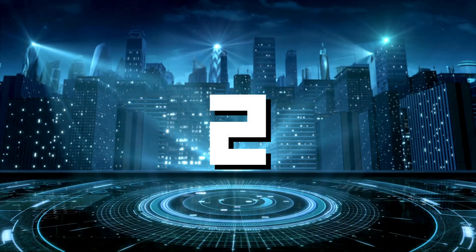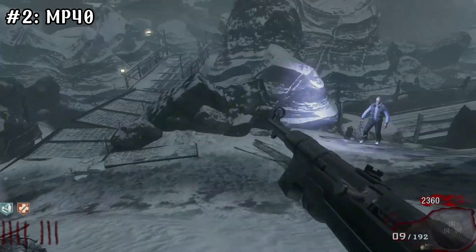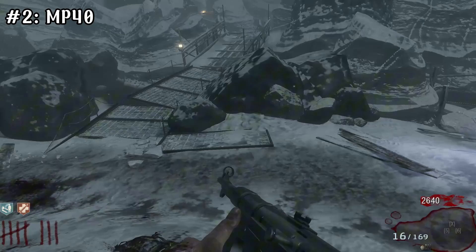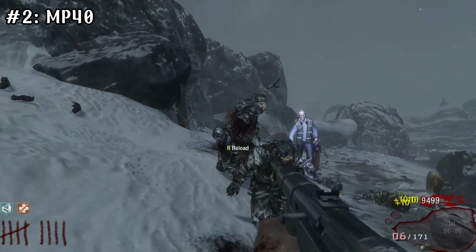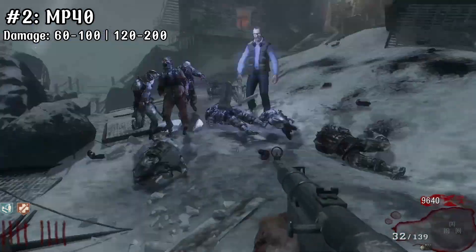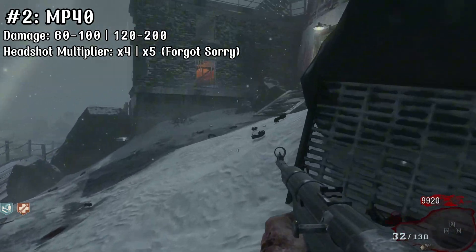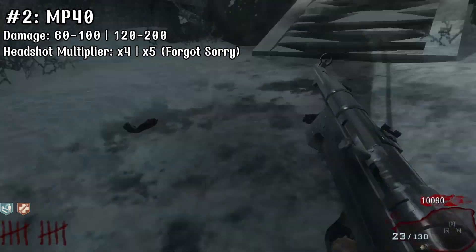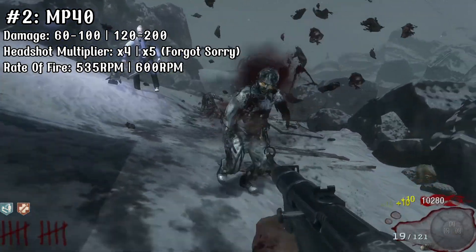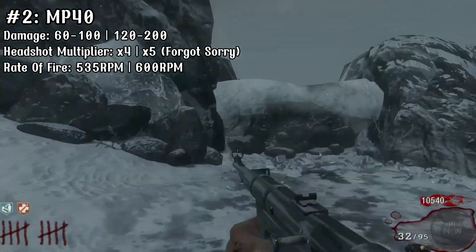Now we get to the guns that could actually do some work. Taking second place, we have the MP40. I've used this gun, and I'm pretty sure you've all used this gun — it's just your good old reliable SMG, probably everyone's most used SMG in the game hands down. The MP40 comes with a base damage of 60-100, but where it shines is when upgraded, shooting up to 120-200 damage. It really doesn't get any better than that for SMGs, as it even outperforms a good amount of ARs. The fire rate is a slow but nice 535 rounds per minute, going up to 600 when upgraded, which is a sweet spot.